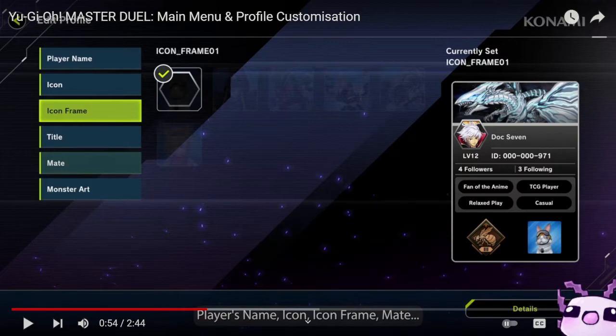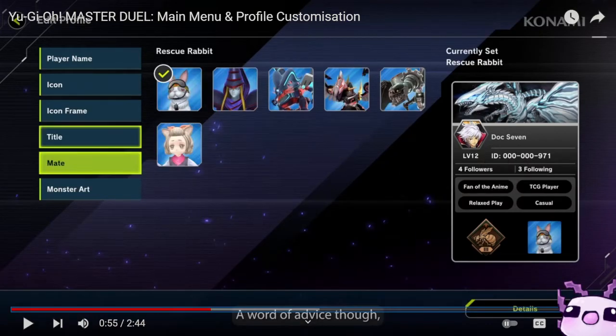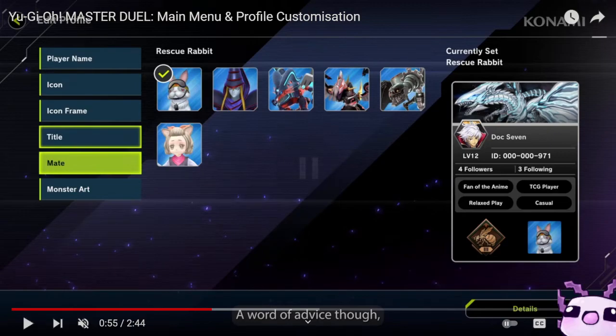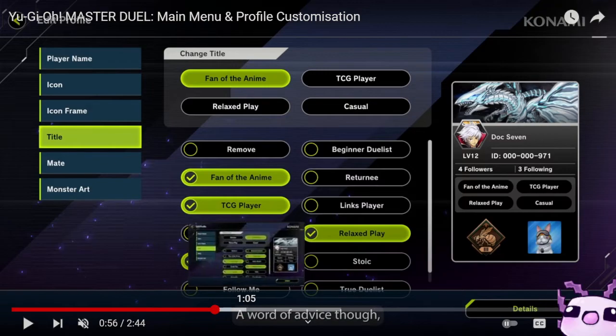We have Icon Frames that will be unlocked over time. Then we have Titles — things you can display on your profile. There are quite a few options: Fan of Anime, Beginner Duelist, Returnee, Links Player, Quick Play, Stoic, True Duelist, and Follow Me, among others.